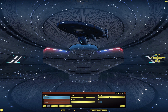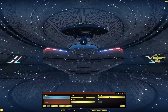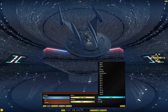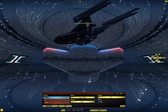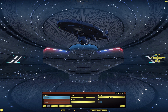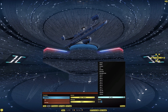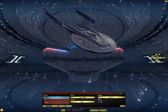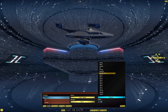The Intrepid skin is also really interesting, with red impulse engines at the back and a gold dome. Then we have the NX skin and the NX Refit skin. And then the Sovereign, followed by the Sovereign Refit.